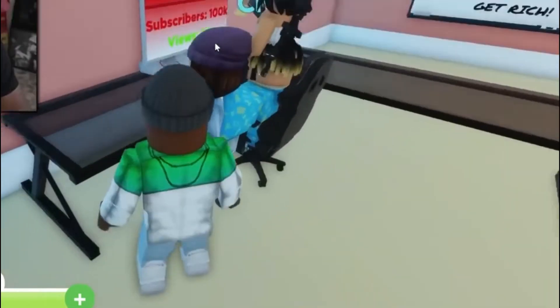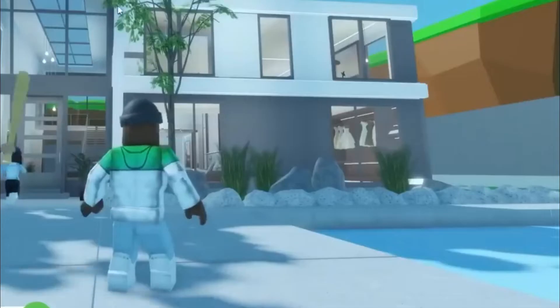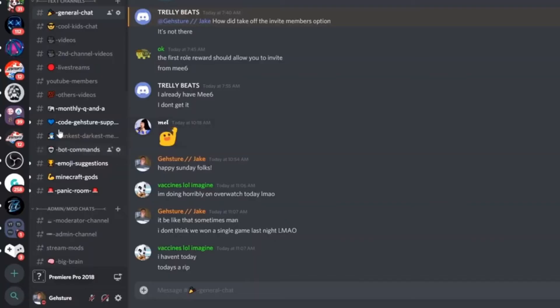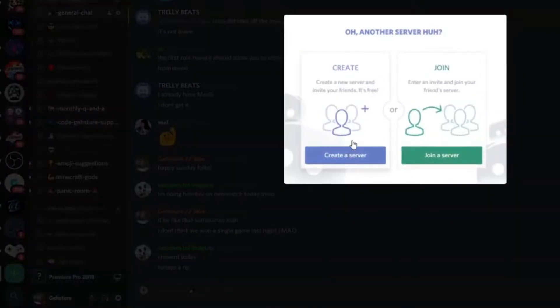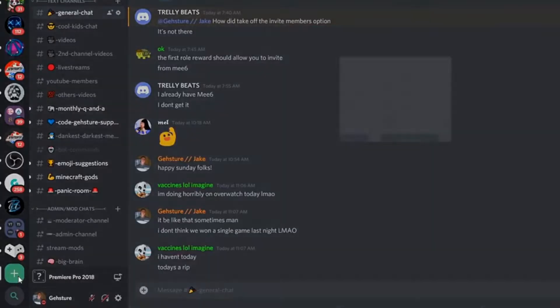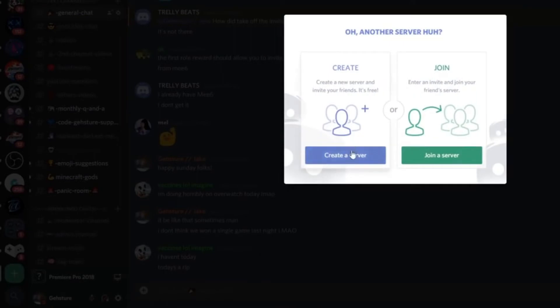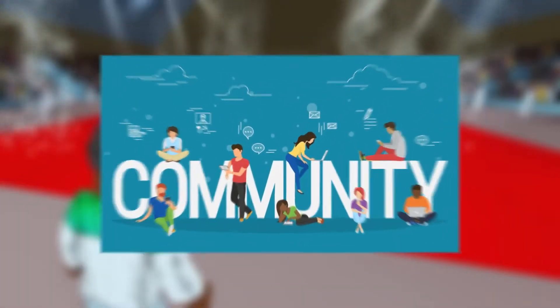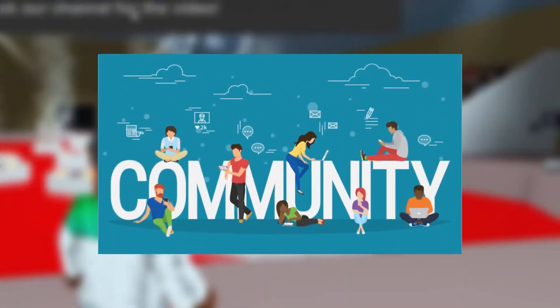To set up a free Discord server, proceed as follows. Step 1: Start the Discord app for desktop, smartphone, and tablet, and log into your Discord account with your login details. Step 2: In the Discord app, click on the plus symbol on the left menu bar to add a server. Step 3: A window will now open and you can choose to join a server or create your own — click on 'Create a Server'. Step 4: First, specify whether the server should be for your friends or for an official club or community. You can also skip this question.